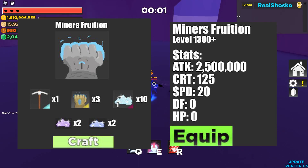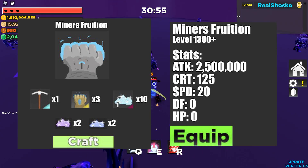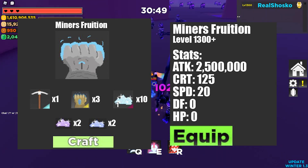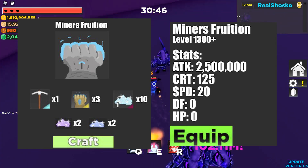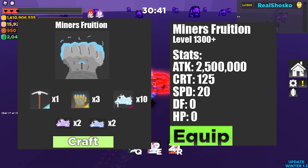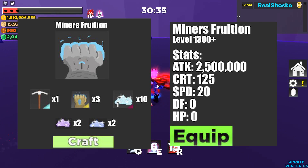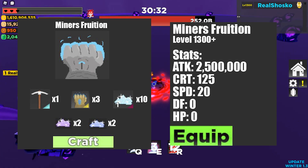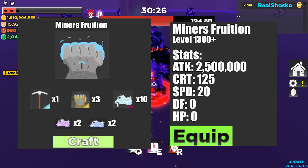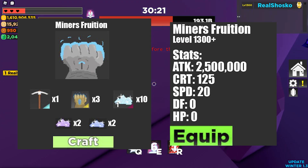This is the ultimate glass cannon ring. It gives you so much offense, but you're getting literally no HP. It is very risky to use because you will become very vulnerable to pretty much any attack in the game, although you're getting an amazing amount of offense for it. It is incredibly difficult to craft, but it pays off — you get an amazing amount of stats for the difficulty of crafting and it will take you a very long time. I really do like the idea of an ultimate glass cannon ring and I think it is super duper good — this is probably one of my favorites in the whole video.